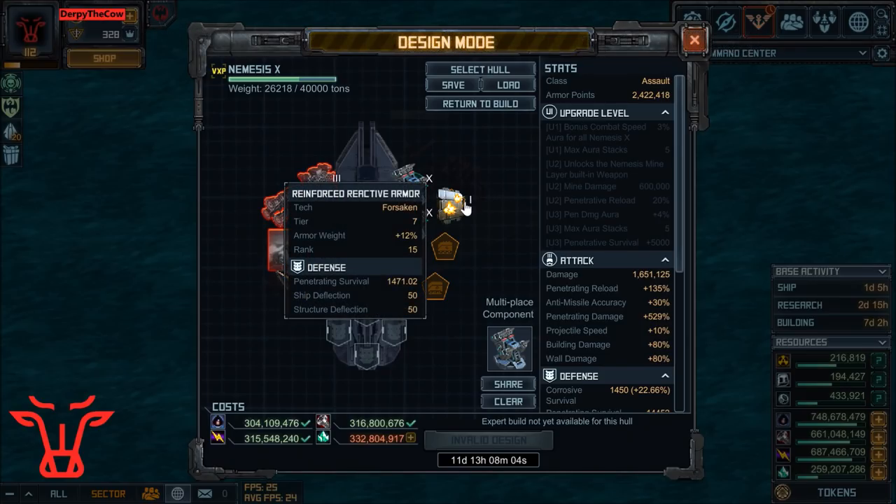This adds the most penetrating survival, which is the only damage you should be taking — you should not be taking any corrosive damage if you're driving these targets well. If you aren't the best driver, you might want to just go ahead and use Alloy Armor COM 4, but I'm going to go with Reinforced Reactive Armor, and if you don't have that, just go regular Reactive Armor.